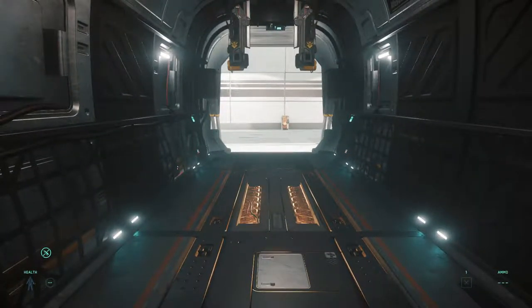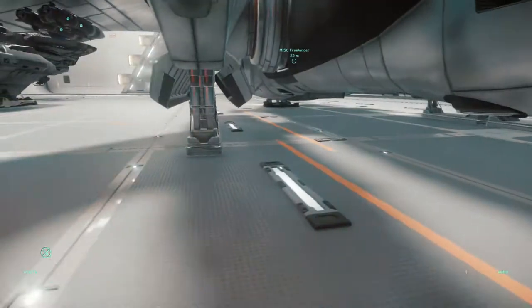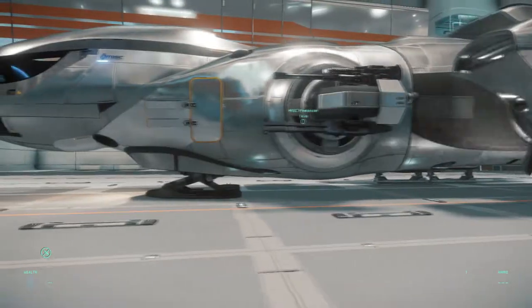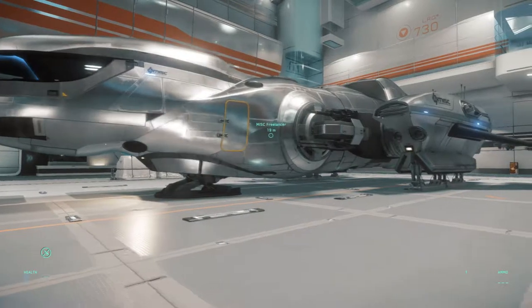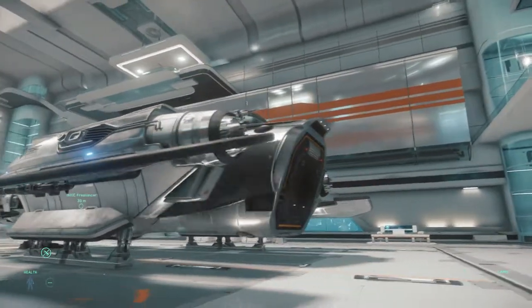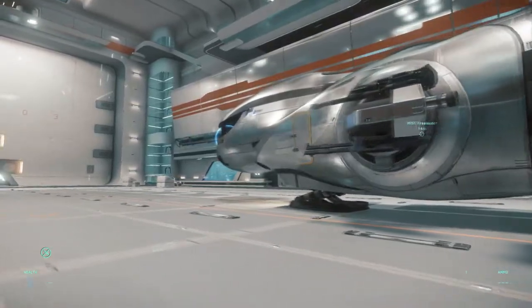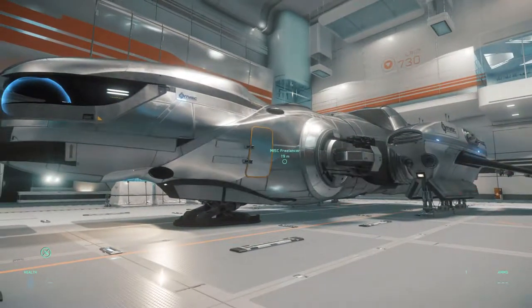The cargo stays where it's supposed to and doesn't float around the ship. You can put cargo basically anywhere — I could put cargo inside a Vanguard — but there's nothing holding it, so it would bounce around and cause damage. The Freelancer is small and quaint, but because of this it can be operated by one person. It is a brilliant solo cargo transport. It doesn't need a second person, but it can have up to five people including a rear turret gunner.